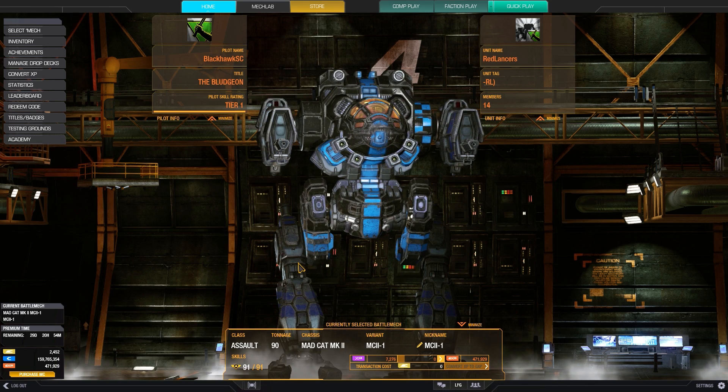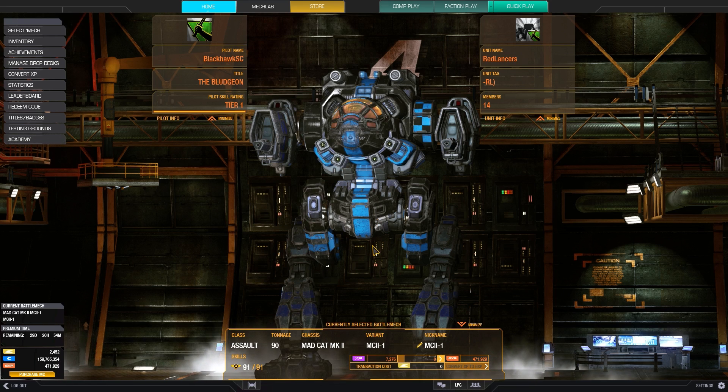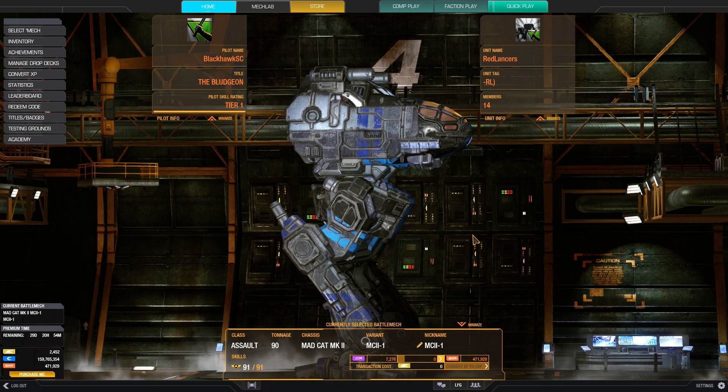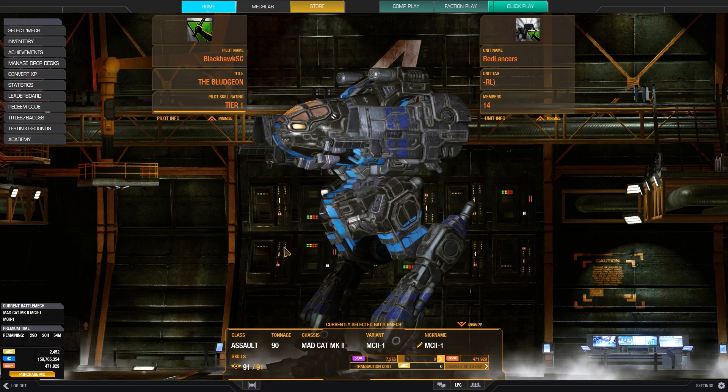The second advantage of the chassis is that you can notice the weapon mounts are relatively high up, so you don't have to deal with hitting rocks as much as with a mech like the Executioner. A couple of disadvantages: the arms take up a lot of surface area, and since many builds will use an arm-mounted weapon, it's easy to lose a good amount of firepower quickly. It also means that torso twisting isn't as effective as it is on some other mechs.